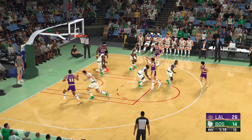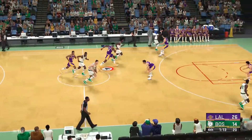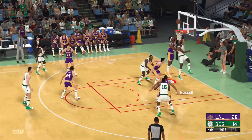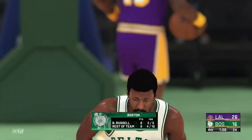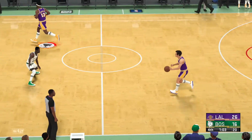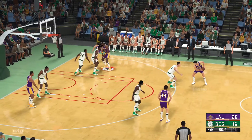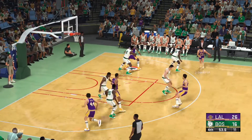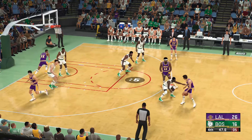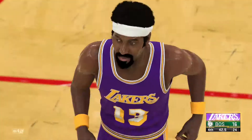A minute 20 left in the fourth quarter. Here's Baylor — no good there, and Boston going the other way now. On the wing, Jones — they get a hand on it. Here's Russell, and the layup is good. Well, the defense allowed that one — he had a clear path to the cup. Russell's gone 3-for-5 from the field. Pass to Erickson. Here's Goodrich. Here's West — and there's the rejection, and they get it back.